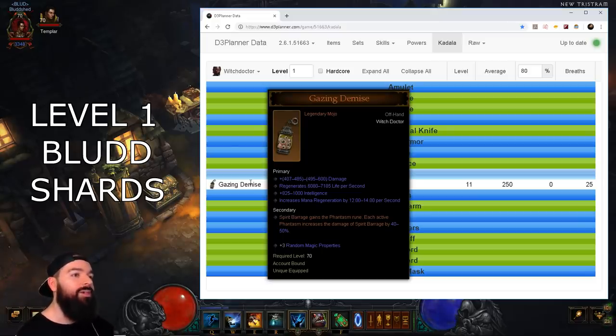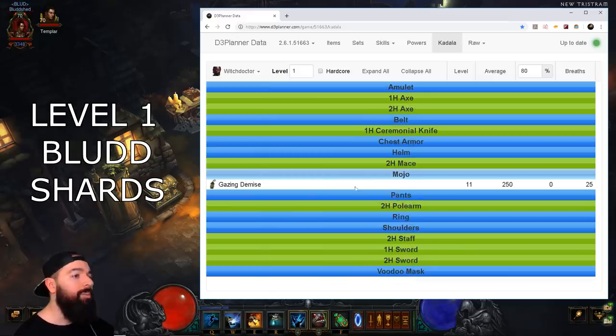Witch Doctors have a really good start. Witch Doctors might be the fastest massacre bonus leveling class because Haunt is really powerful at chaining mobs together, and in general the pets hit hard. This is a really solid start overall.